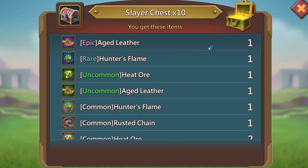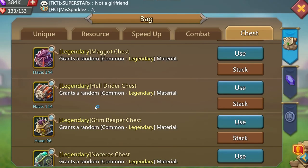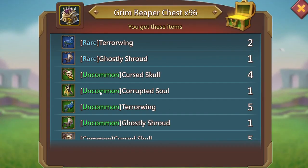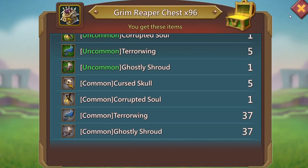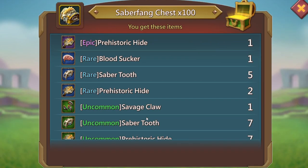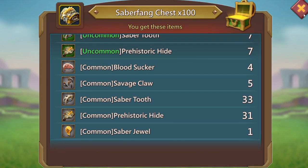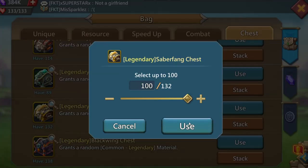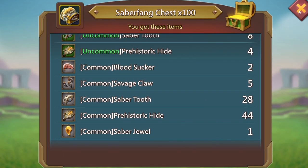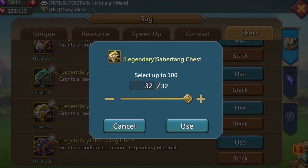That's pretty good. Open up these legendary chests — I don't really care too much about that. Grim Reaper chests, only need the jewels there as well, and we didn't get anything on that one. We'll go ahead and open up the saber fang chest — and we got one of the jewels right there. Not too bad.